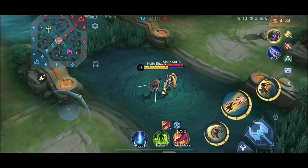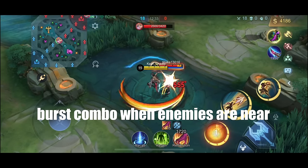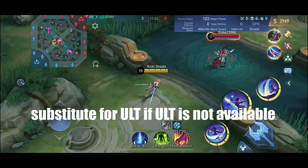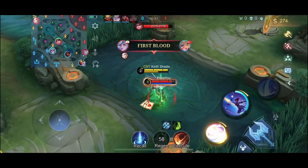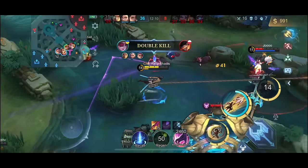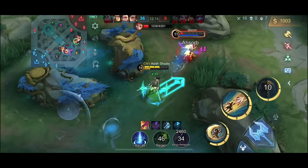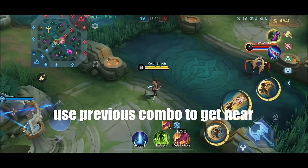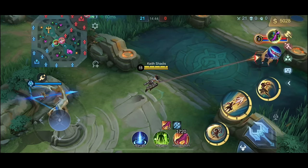Next combo: Attack Skill 1 Attack, or ASA. This is a burst combo you can use when the enemy is very close to you, and is a great substitute when your ultimate is on cooldown or you're still below level 4. But during a game, enemies won't come close to Fanny unless they think they can kill her, so we need a way to close the gap first.